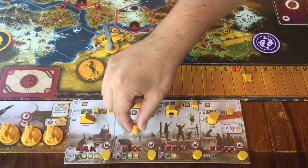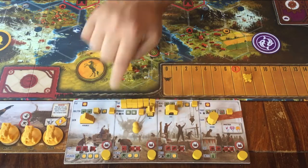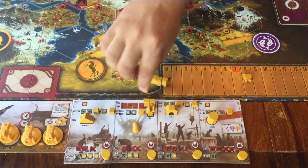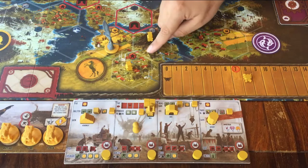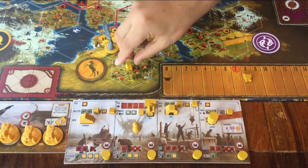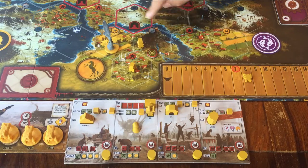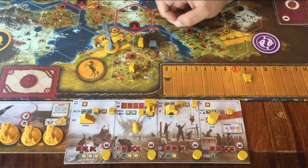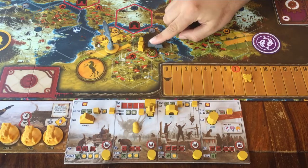The next action is producing. When you put your pawn here, you can produce. First you have to pay the price — right now there's no price, so I don't have to pay anything, but during the game icons may appear here as a cost. After that, you can choose two areas on the game board where you have at least one worker, and take as many resources as there are workers. For example, if I have one worker on a space that shows metal, I can take one metal token from the supply — but it stays on the board with the worker. If there were two workers, I could take two metal. And remember, you can produce from two areas.